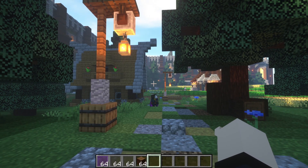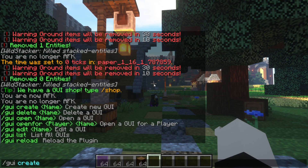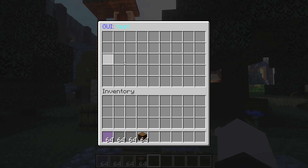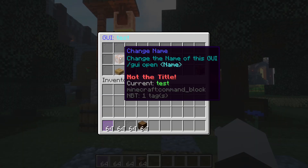Let me show you how to create a GUI. Do 'gui create' and set a name — we'll call it 'test'. It's already created. Then you do 'gui edit' to start editing the items inside.